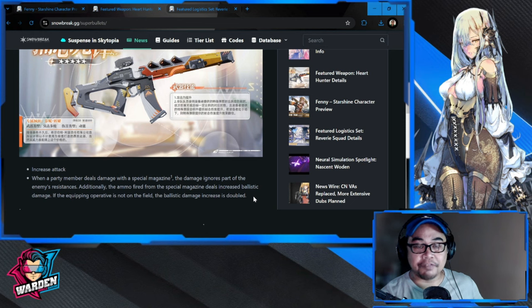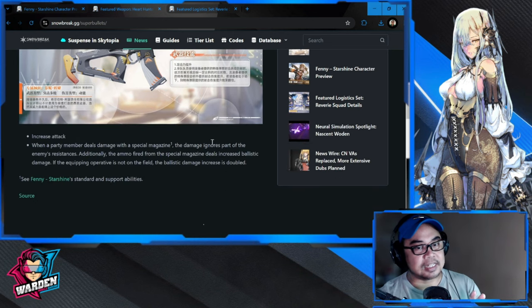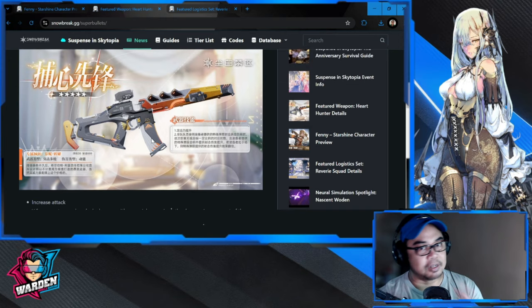So Fanny is not going to be your main DPS — she's going to be your sub DPS. First glance, I think this weapon is a must-pull. I don't think the four-star weapon gives this much of a bonus, especially if Fanny is off-field: it ignores enemy resistance and has increased ballistic damage that's even bigger when she's off-field.